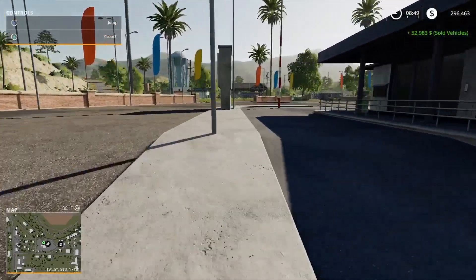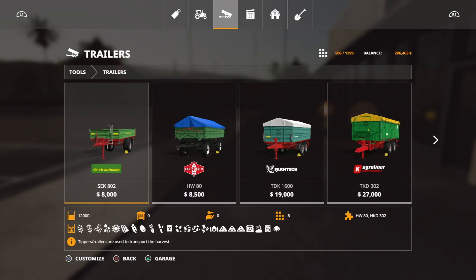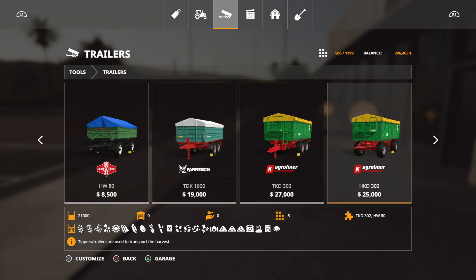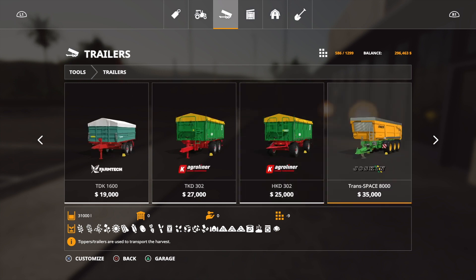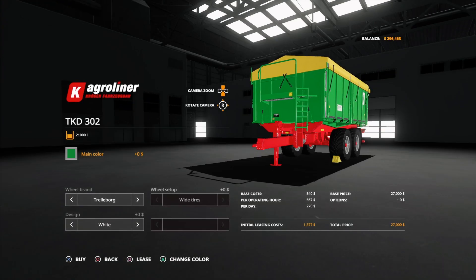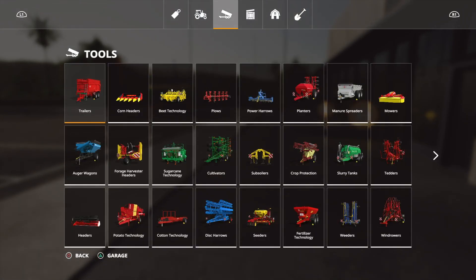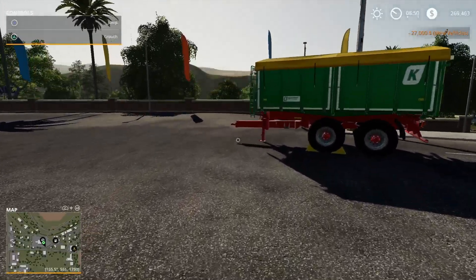With that money I've just made, I'm going to buy another trailer — obviously we do need a trailer, but that one we had was too small. There's one here with a 21,000 litre capacity. With the tractors we have at the start of the game, you could even go up to one that holds 31,000 litres, but for now we're just going to go for the cheaper one as it'll do for what we need.